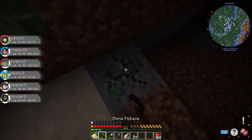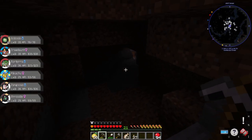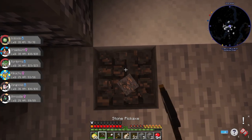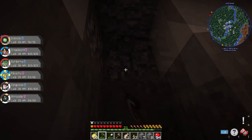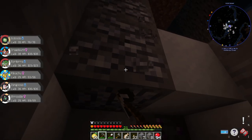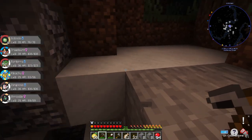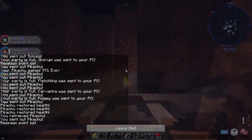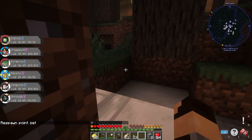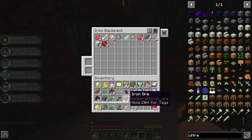Oh, there's another type of ore here from Tinkers' Construct, and some iron as well — beautiful. What's this? Is this silver? I think it's silver, but I really hope it's platinum, because if this is platinum it means platinum isn't that rare. Luckily I brought a bed so we don't have to walk through forever in the dark.